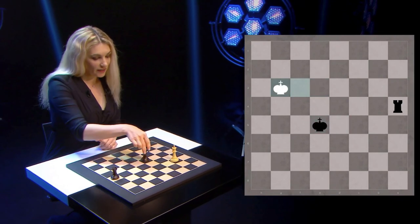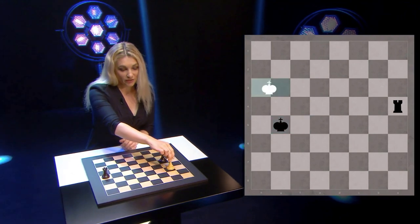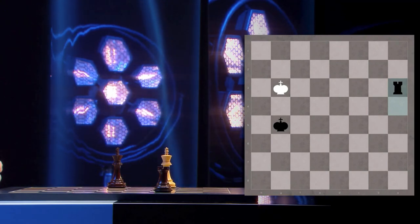Then you simply chase his king by playing king e5, king g3, king f5, king h3, king g5. Now white has nothing better to do than to play king g3. So you give check rook a3 and bring the white king to the second rank.